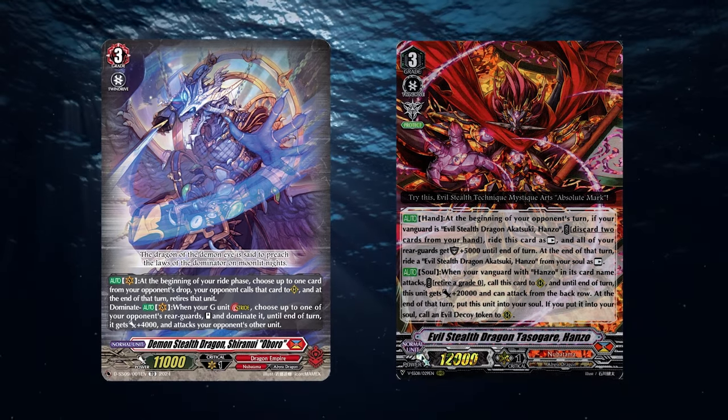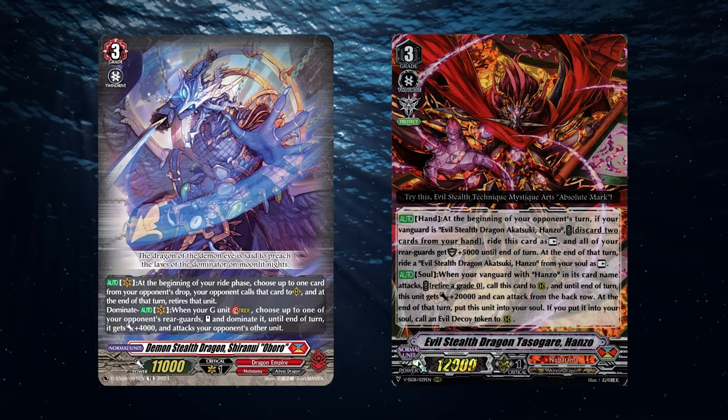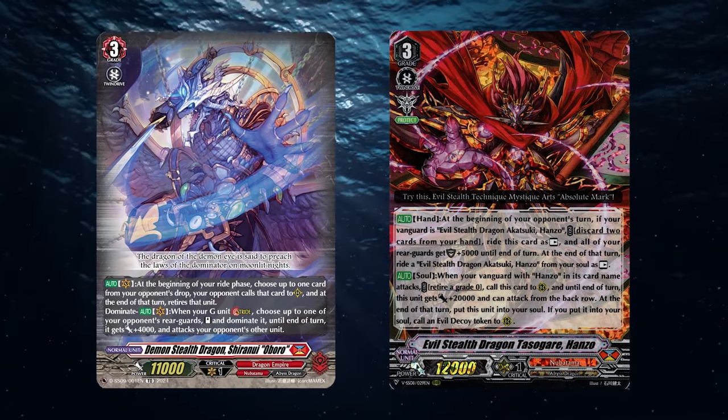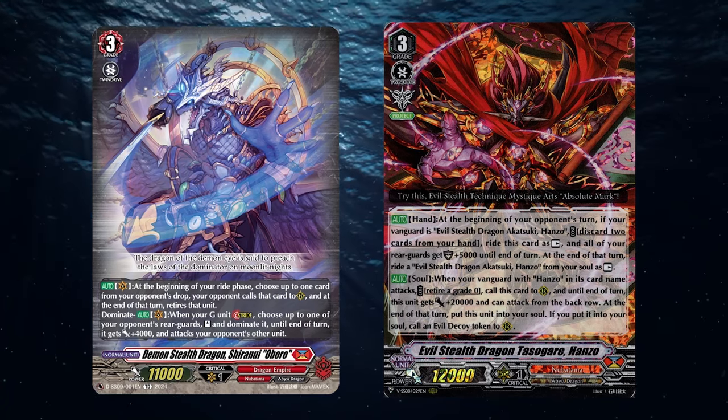What's up amigos, today we're going to cover how to play Nubatama, specifically with Shiranui and Hanzo. These two are the more popular variants. I'll cover some plays, key cards, and some advice for you to get started in this clan and have fun. So let's get right into it.